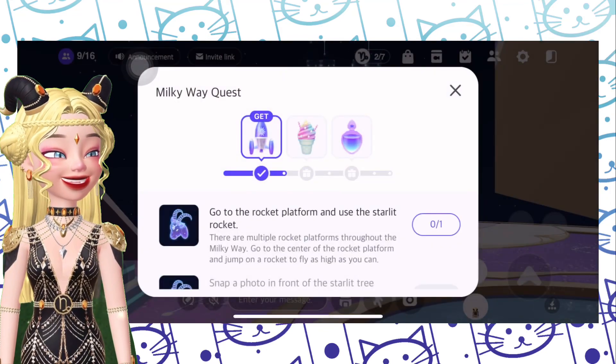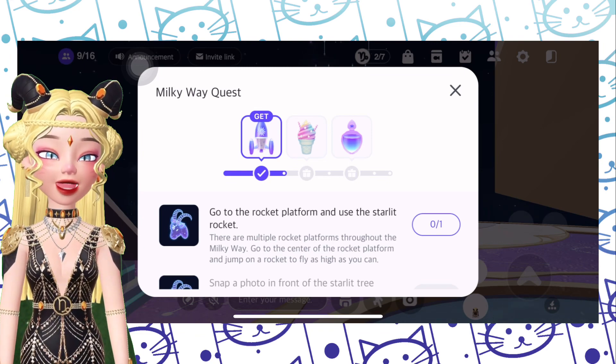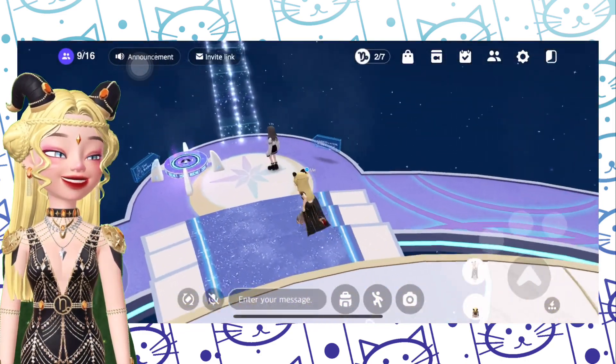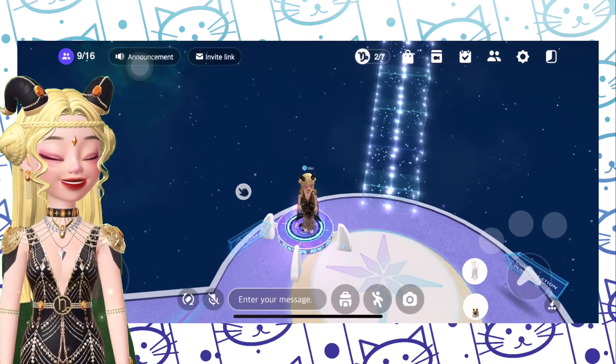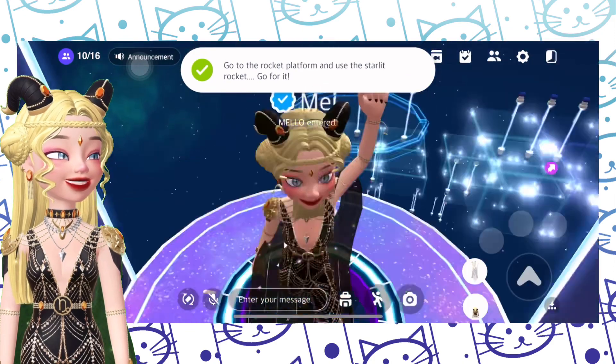Our next quest is to go to the rocket platform and use the Starlit Rocket. My Meow God is telling me to use the rocket here, so let's use it here. The Milky Way rocket is this one — the bluish indigo one.